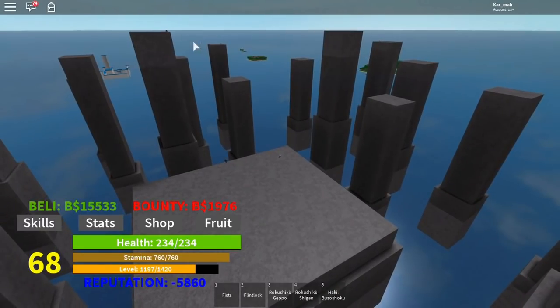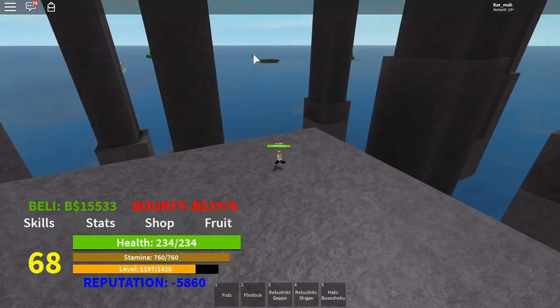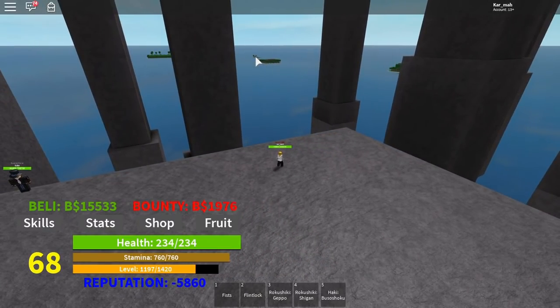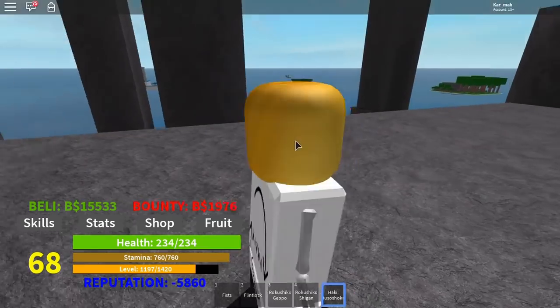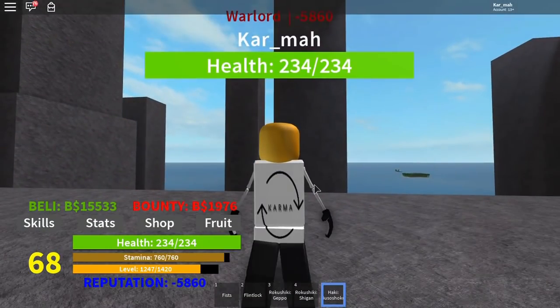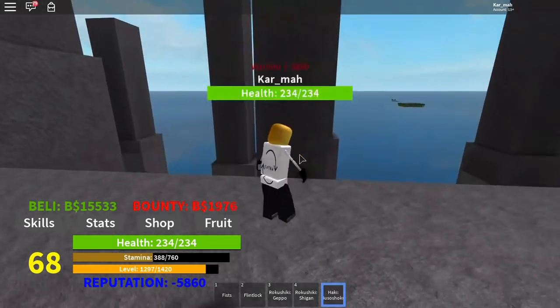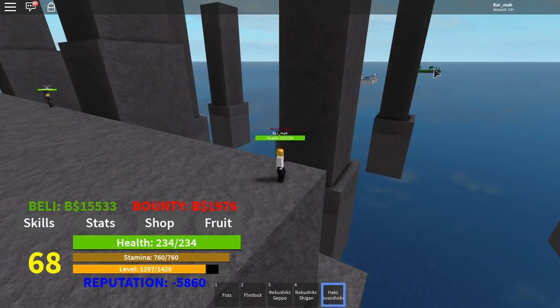There are chest spawns on every island — you can see these chests up there. The starter island, that tiny little thing, has two NPCs: Rokushiki and Busoshoki. I have Busoshoki. Also, if you buy moves and try to use them, they might not work because you may not have enough stamina. For Busoshoki, you need 600 stamina to turn it on — it takes 600 away just like that.